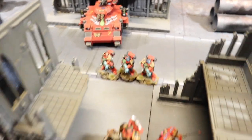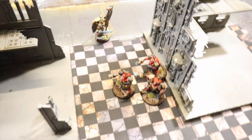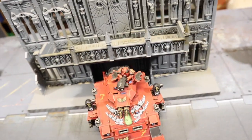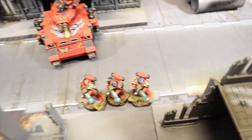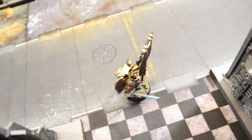End of Blood Angels turn five — we've tabled Jake and held every objective on the battlefield. Blood Angels finish on 17 victory points, Tyranids on eight. The Predator backed up holding the objective through the doorway. The Hellblasters shot and killed the Exocrine, though two died from overcharging plasma. The Sanguinary Ancient and Captain finished off the last Carnifex while holding the center objective.